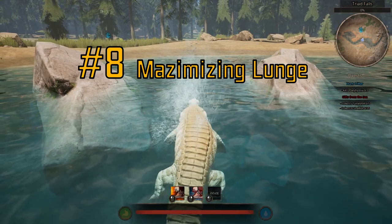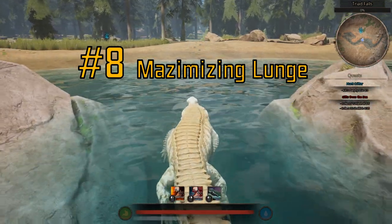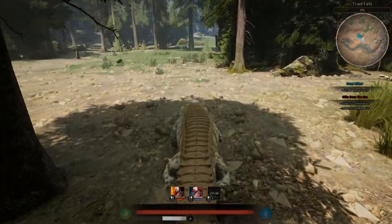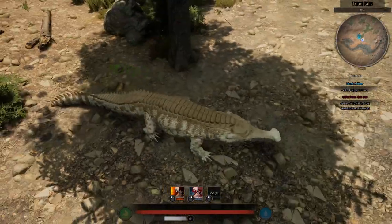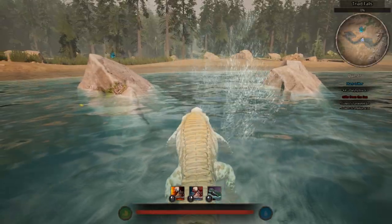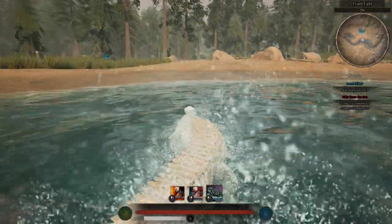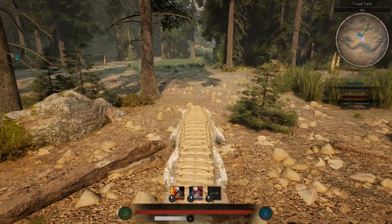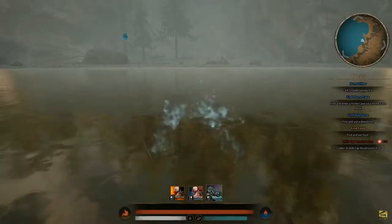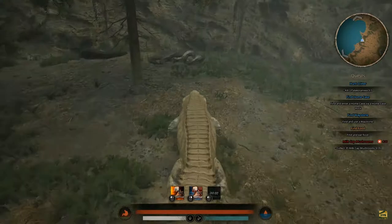Number 8: Maximizing Your Lunge. Start a full sprint before lunging and continue to hold the sprint after. This will allow you to maximize the speed boost from the lunge and keep your momentum, allowing you to go as far as 4 Sarco lengths inland from the shoreline in one lunge. This is also how I'm able to snipe players from afar.